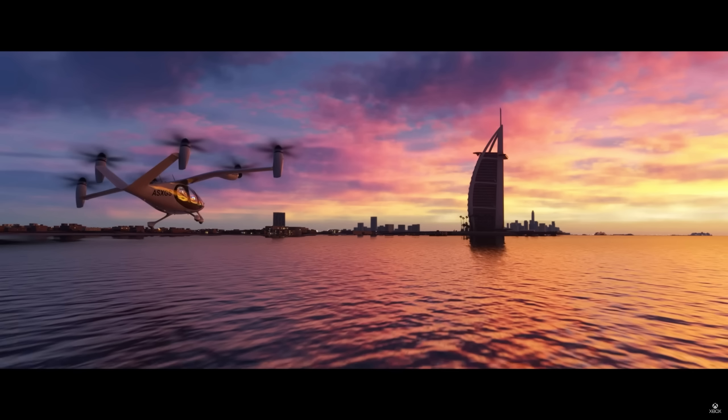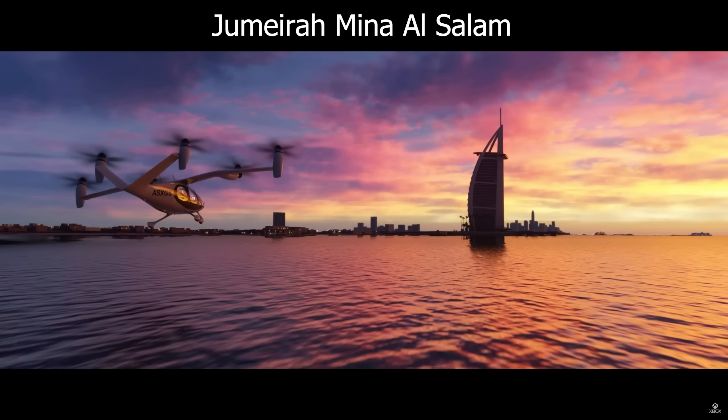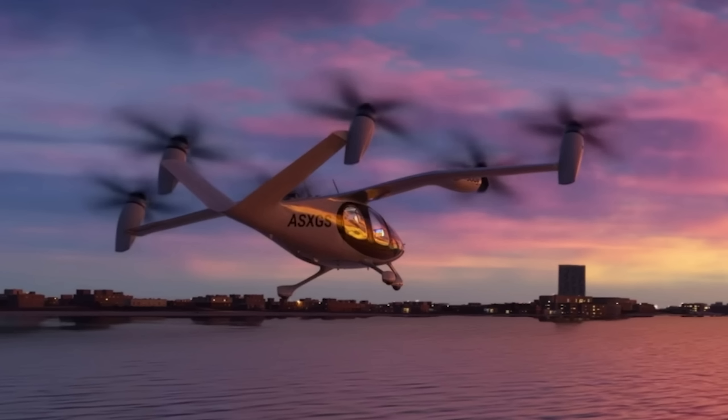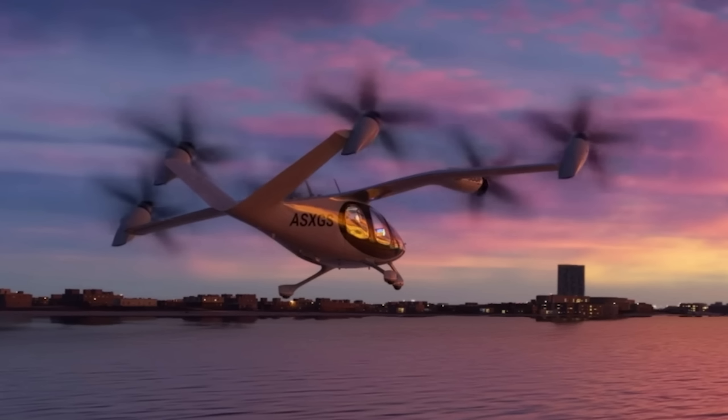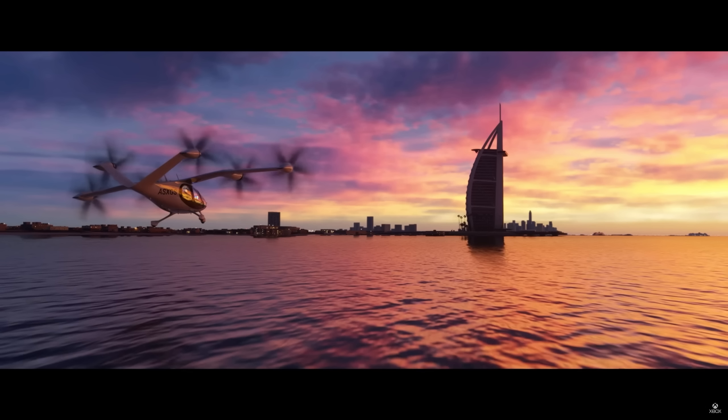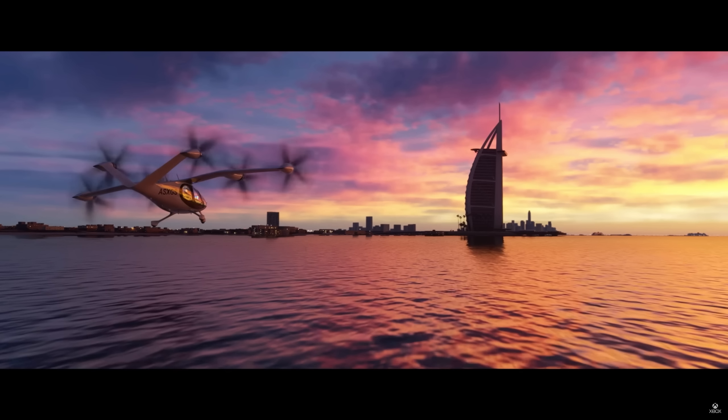Now we're in Dubai with the famous hotel — not going to butcher the name. We've got the Joby S4 air taxi eVTOL. What's cool here is they're showcasing the sky colors and the calm water. You can see the transition from vertical to forward flight — those front props drop down forward first, then all four on top start that transition and go completely forward. Now we are cruising straight at the hotel — a beautiful shot of the Joby S4.